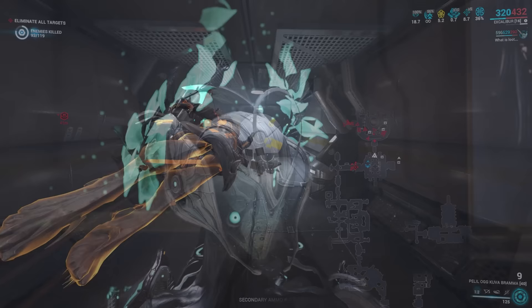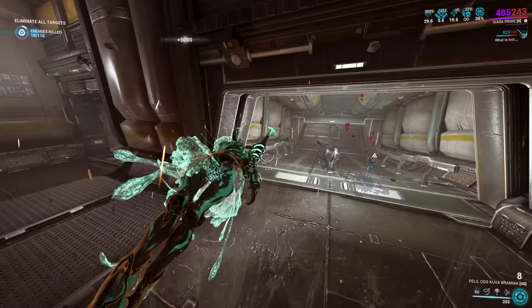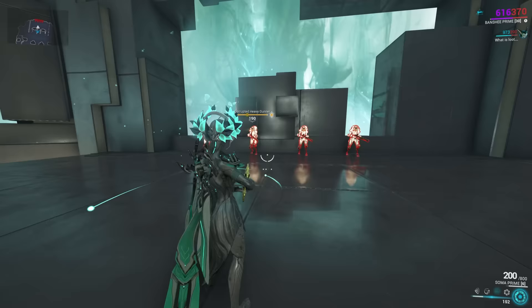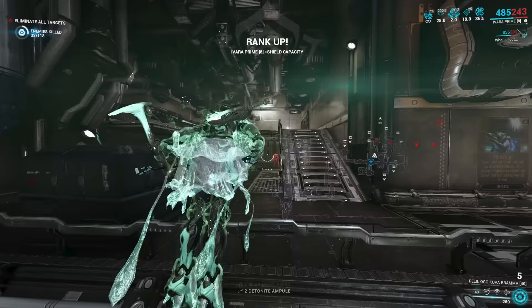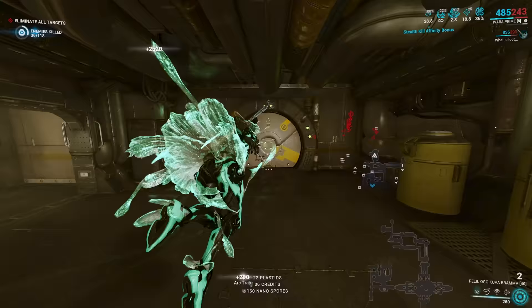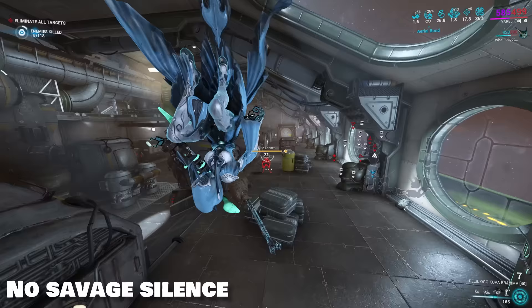So how do we ensure we remain undetected when killing enemies? Silence — the most important part of this leveling method. The ability Silence is from Banshee and this method cannot be done without it. Silence stuns enemies for two seconds, and enemies affected by its aura are deafened, meaning they cannot hear any gunshots or noises. If enemies are not alerted and you stun them with Silence, then kill them, you will get the stealth affinity bonus multiplier.